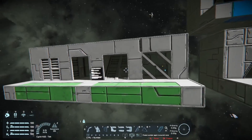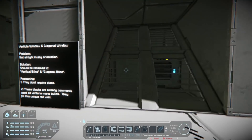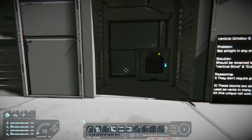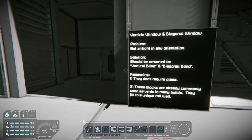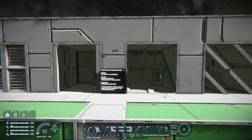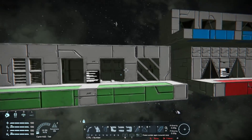The last thing I want to look at is these blocks, which are called windows, but I think they should just be renamed. They don't require glass and they're not airtight in any orientation. I think they should be renamed as blinds, shutters, or vents — just rename them, they aren't really windows. A lot of people use them as vents to pass air between rooms and they look great in many builds. Making them airtight would actually be more of a problem than a solution, so maybe just rename those.